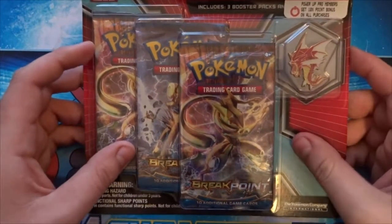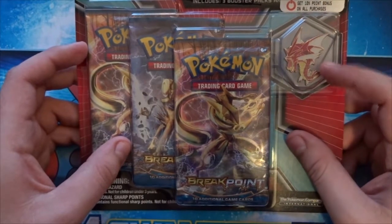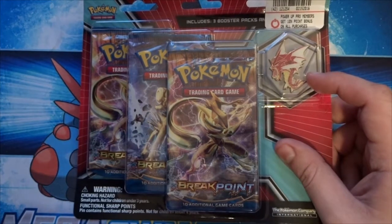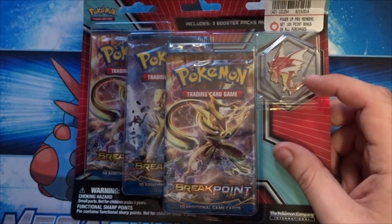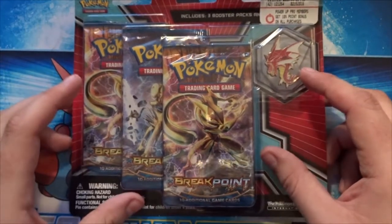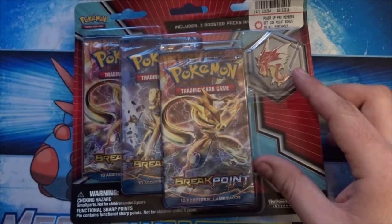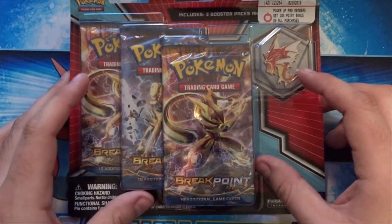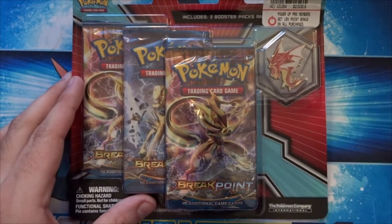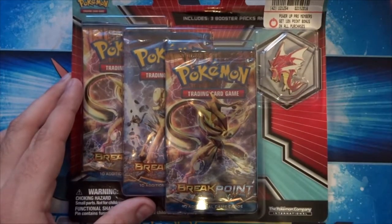Hey guys, what is going on? Today we got the pin blister - the first pin blister of one of two, of course. This is the Mega Gyarados one. I'm going to adjust my light a little bit. I don't know how it looks, it kind of looks a little dim. I always never know how my lights are going to affect it so I got a lot of different lights on. I'm trying to use the natural light but it's getting late. This is the pin blister for Mega Gyarados - shiny form, of course - that looks awesome.